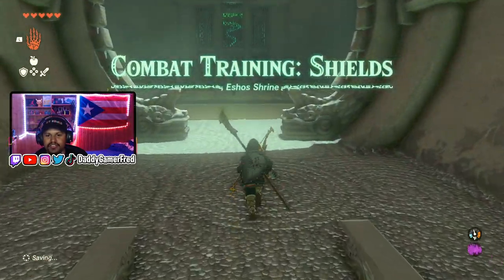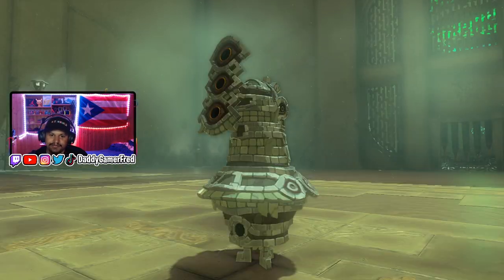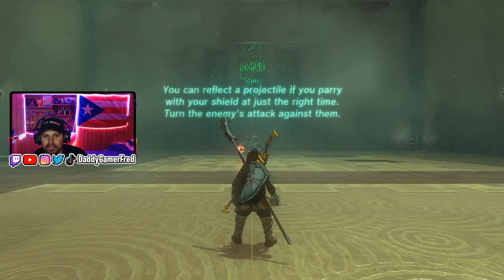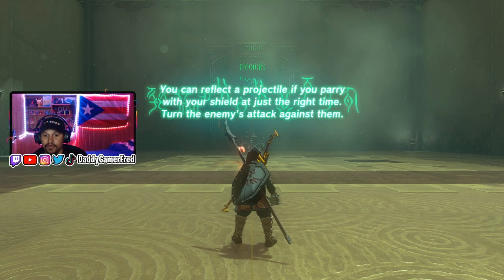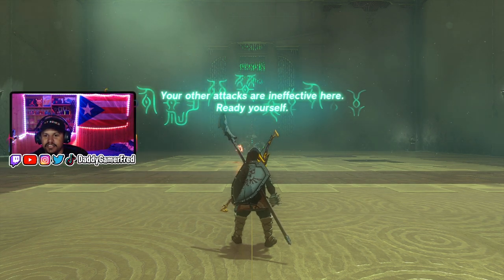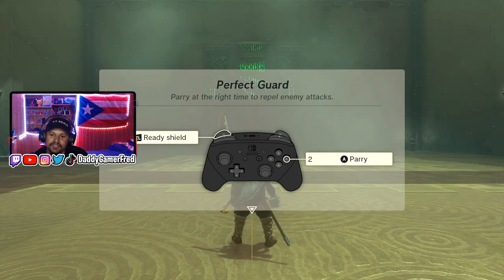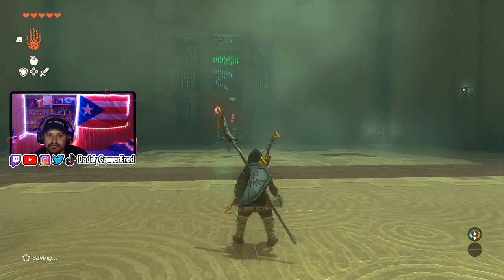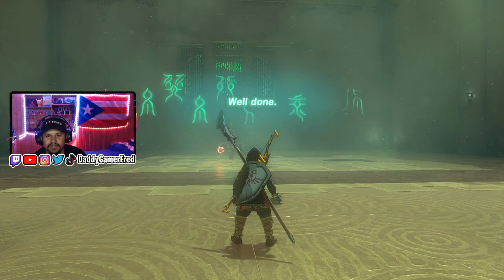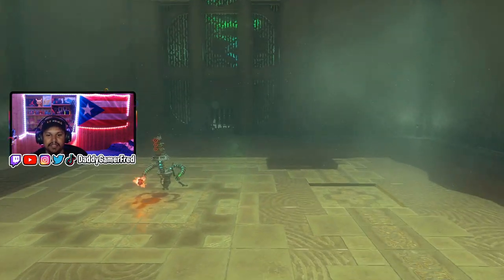Combat training shields. I'll take a combat training — why not? You can reflect the projectile if you parry with your shield at the right time. Turn enemy attacks against them. Your other attacks are inflicted here — aren't effective here. Ready yourself. All you gotta do is just hit a parry. Like that? Well done. I don't think I ever parried anybody in this game yet, so that's okay.